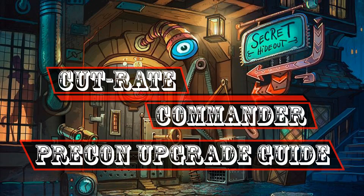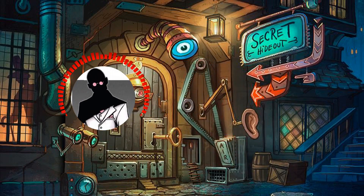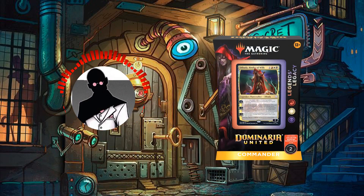Hello everyone and welcome to another Cut Rate Commander Precon Upgrade Guide, the series in which we take a look at precon decks and bring them up to cut rate standards. My name is Grazit and today we'll be looking at the Legends Legacy Precon from Dominaria United and its face commander, Dehada Binder of Wills, which we'll be bringing up from its roughly $40 price point to an increased budget of $75 after upgrades.